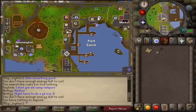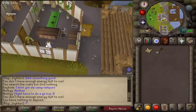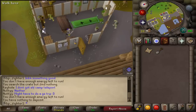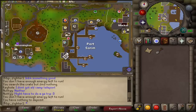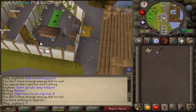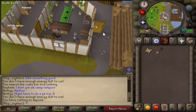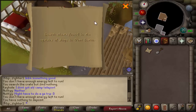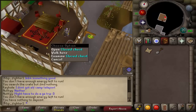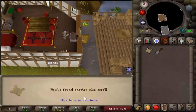The place where you want to go is over here next to the food shop in the south of Porcerim. You want to go up this ladder over here. After that you'll see there are lots of chests — we're gonna open the chest and we found another clue scroll already.